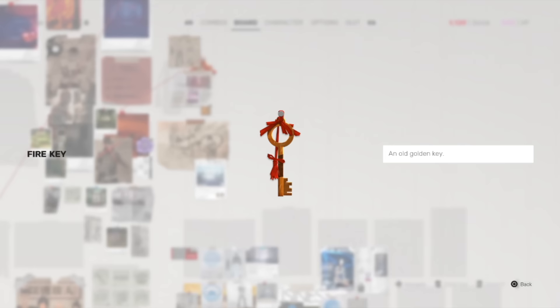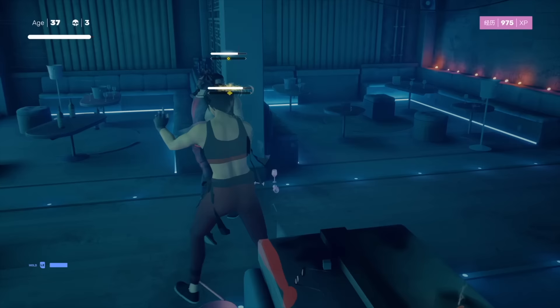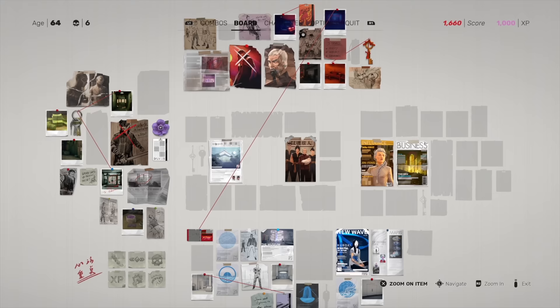Next at number six: one interesting thing about this game is that you can sometimes find keys and other items that can unlock shortcuts and make going back through a level much faster. Usually these are found in the same level and are basically used to more easily reach a boss. For example, in the museum level — the third level — after you get the museum key card that allows you to take the stairs, it's possible to fight a mini-boss at the end of the hall, which has a code that can be used on a door in the second level of the club. It's a cool feature to look out for if you want to get all the collectibles.